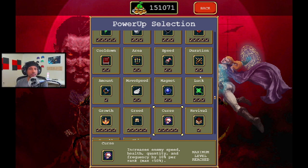However, this also means that if you can survive and muster up a good setup, you can kill enemies faster and get more experience because there are more enemies on screen. You can build your build a lot faster than usual if you have Curse active.